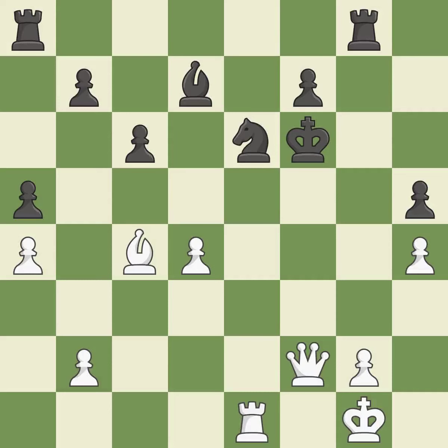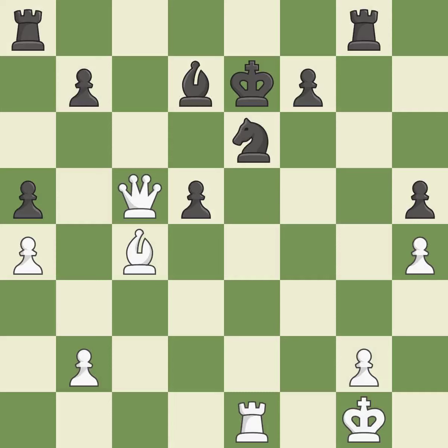This is the strongest option. This evades the check from the queen — it is best, a very strong play. It is excellent. This reveals an attack on a pawn. It is best. This forks pieces by creating a simultaneous attack — it is excellent.